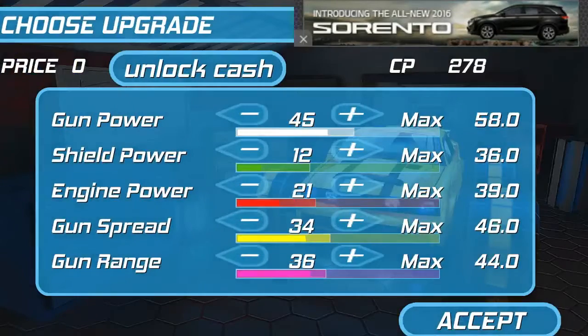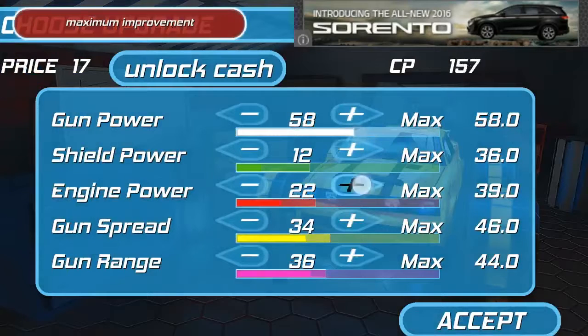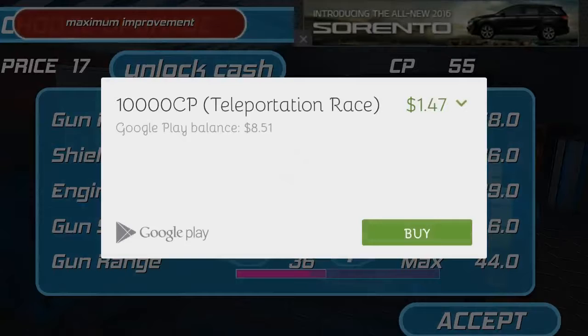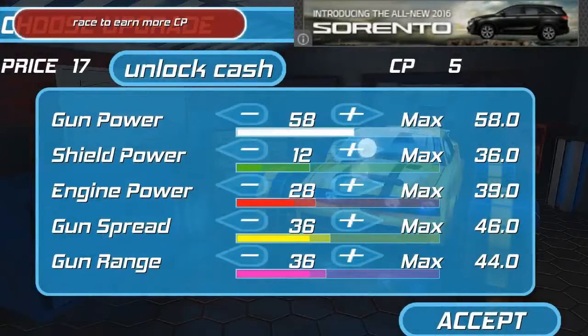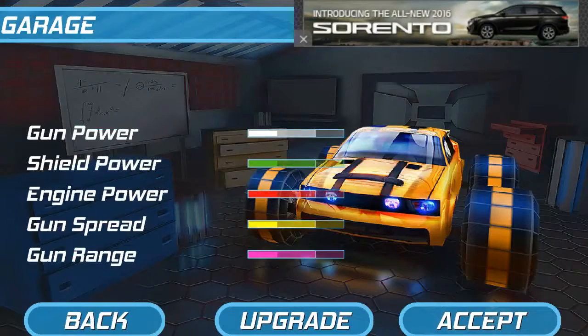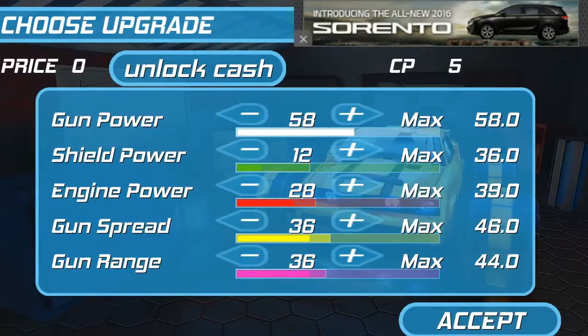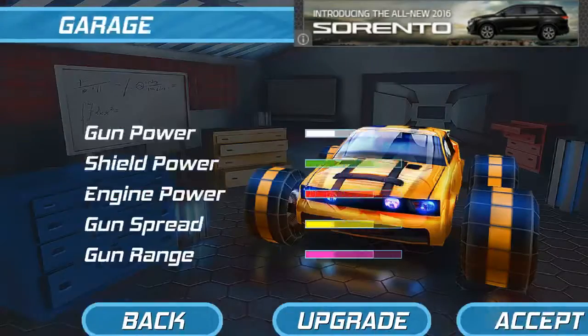Let's see what their store has. So this is the cash that I have so I can upgrade the vehicle, but I think you have to unlock it with real money or something. 10,000 CP for $1.47 — not $99 — so I'm gonna buy that. Let's go to upgrades. It's just one simple upgrade system, that's not too bad.